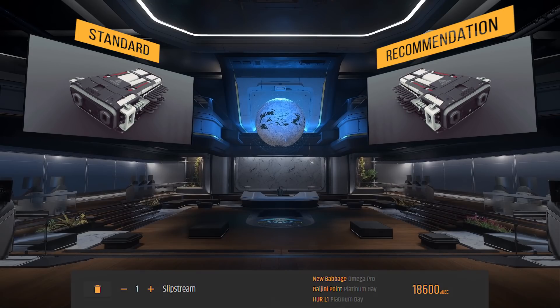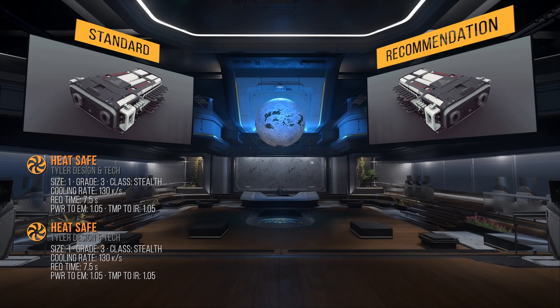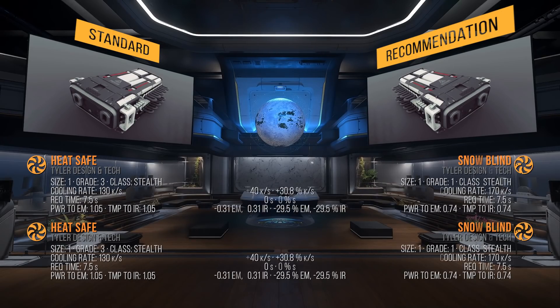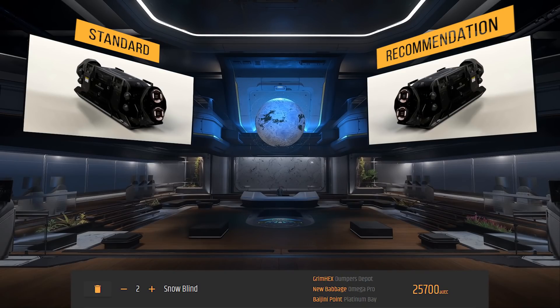Let's discuss the coolers — these are used to cool our components. The standard coolers on the Herald are the size 1 grade 3 stealth class Heat Safe coolers, with a cooling rate of 130 kilos per second, a draw request time of 7.5 seconds, and a 1.05 EM and IR signature. I recommend adding Snow Blinds — they are size 1 grade 1 stealth class, with a cooling rate of 170 kilos per second, a draw request time of 7.5 seconds, and a 0.75 EM and IR signature. These now provide enough cooling and lower our signature. A Snow Blind will set you back almost 13,000 alpha UEC and can be found at these locations.